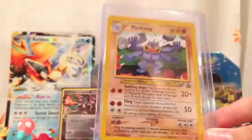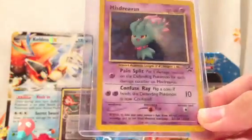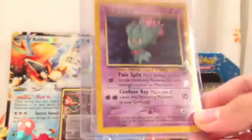My Champ — this is a Black Star promo. This helped a lot, this is a very hard one to get. Really nice. And Misdreavus, also a Black Star promo. Really nice.